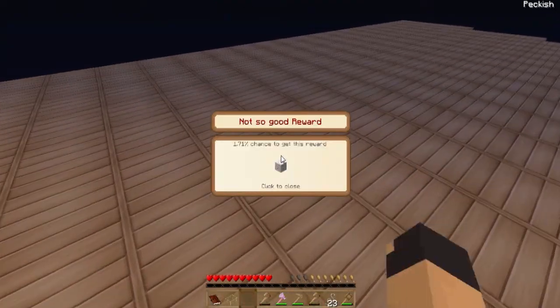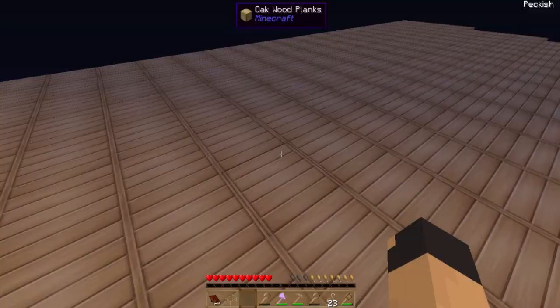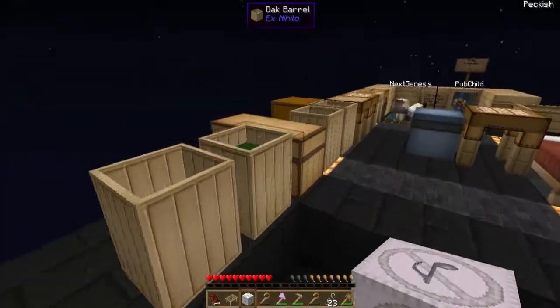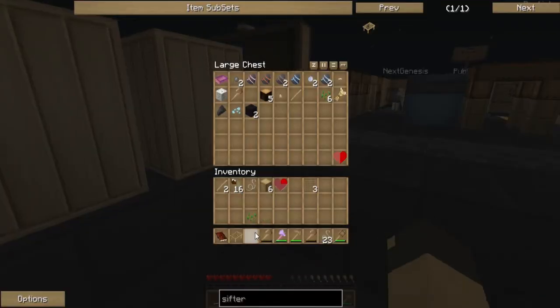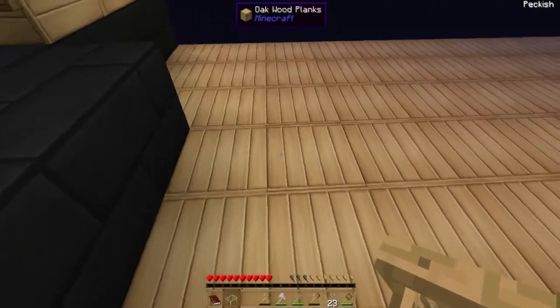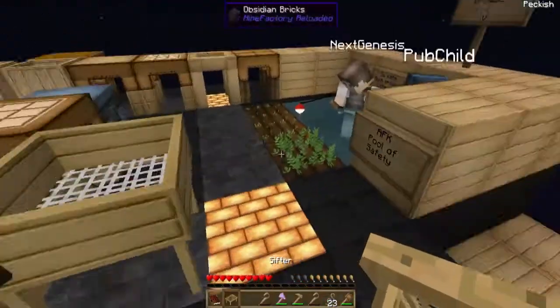What did I get in my reward bag? A sound muffler. Well, that's always useful I guess. Maggot bait. A teacher asks if anyone plays an instrument. Friend says he plays the skin flute.